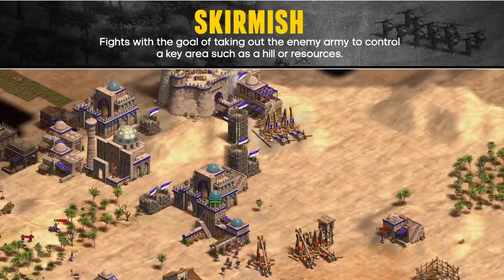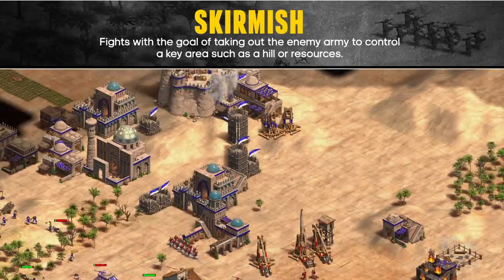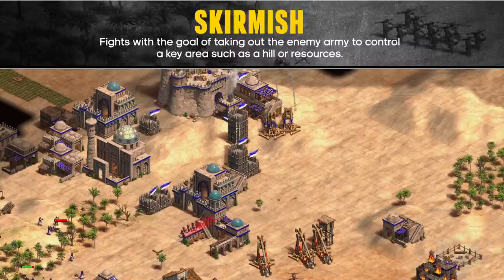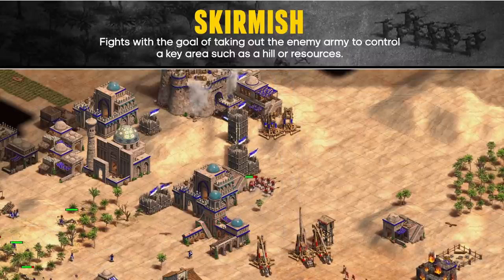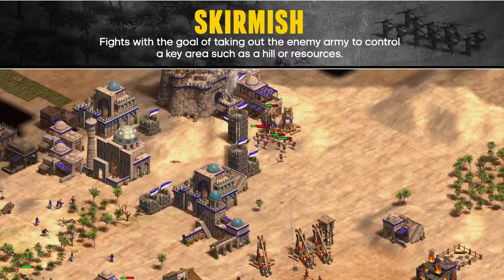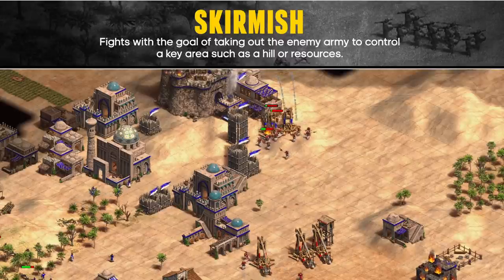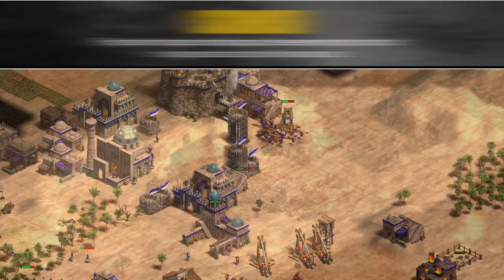In Imperial Age, skirmishes are less common because armies are larger and siege is more prevalent. It can still be worth fighting over neutral resources and hills, but once a player has a castle to protect those locations, they need to be sieged. As more castles are used to control areas, skirmishes to control those areas become less useful.